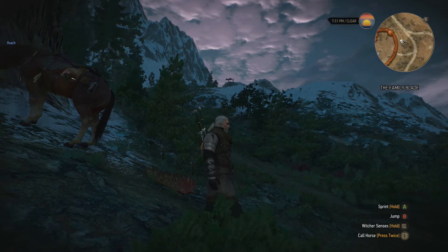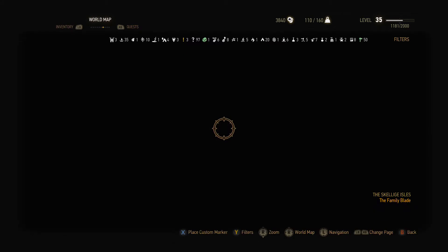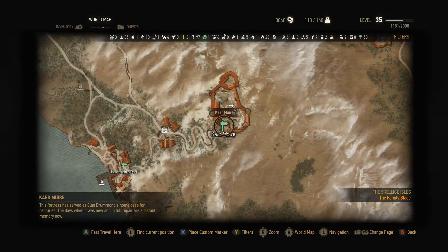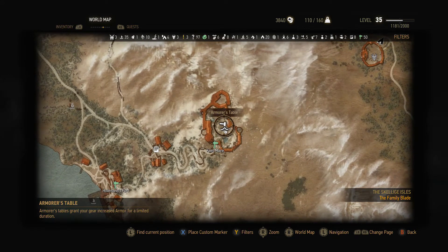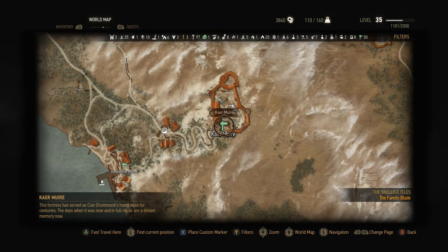Now I have noticed when I did this myself, if you go to Kaya Muir, which is in Skellige, if you've played through the storyline and made certain decisions to a point, the blacksmith will no longer be here. So you can't get the map, and I don't know of anywhere else that the map is provided to buy. If you know, please drop me a comment below and let me know, because I'm a bit of a completionist and I like to do things the right way.